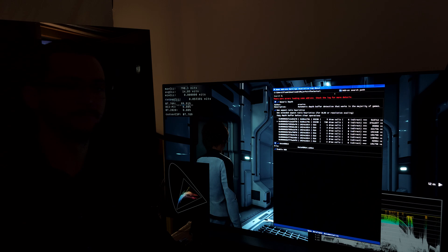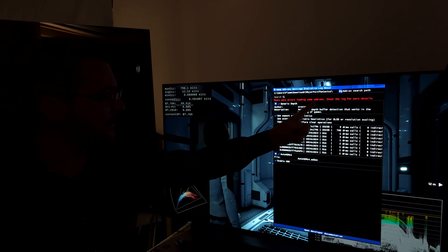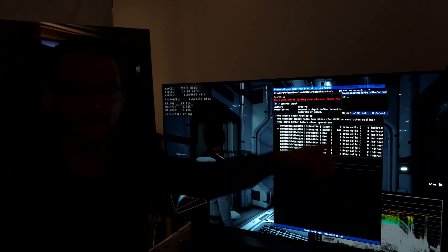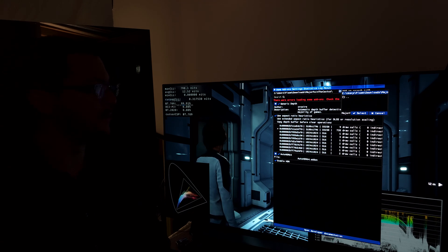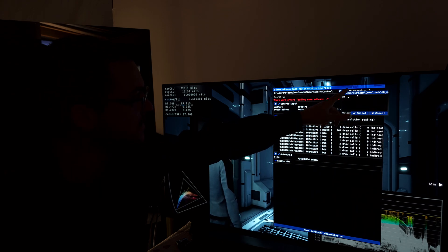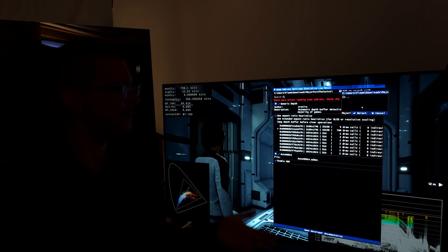Adding the add-on is simple. Click on the add-on tab, then paste in the path to your MajorPain the Cactus folder. Download that add-on from the link in the description, then open Windows Explorer, copy the folder path, paste it in here, and hit Select. Close the game and open it again — you need to restart for it to load.